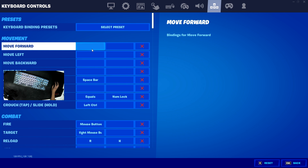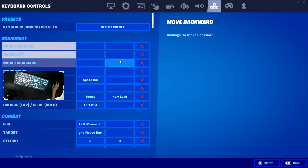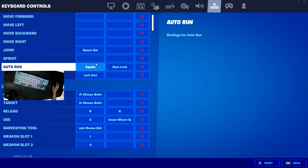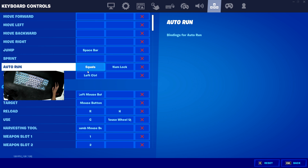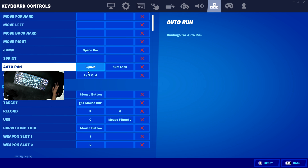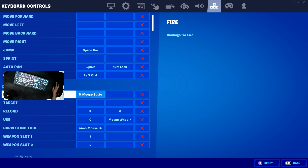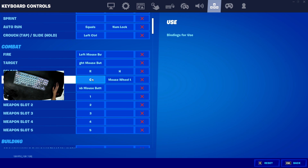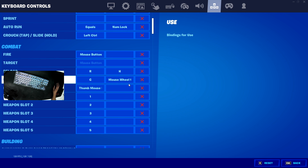For the movement section, I have all movement assists turned off because they conflict with the double movement software. Jumping is space bar. Sprint I have set to nothing because I have sprint by default on. Auto run I have as equals. Crouch is left control. Fire is left click. Target is right click. Reload is R. Use is C and mouse wheel up — mouse wheel pickup is really important because you'll have a better chance of picking something up before your opponent does. This has saved a lot of my games and is a must-have.